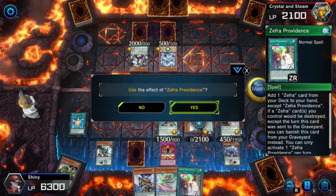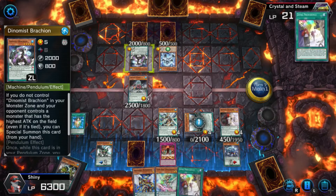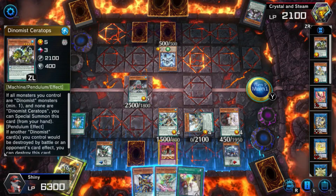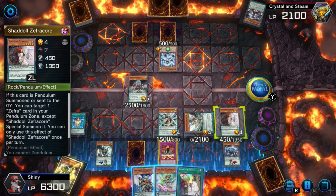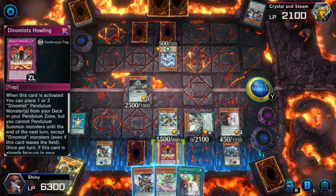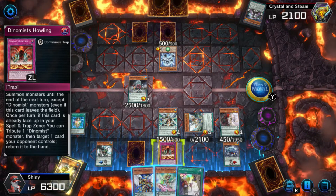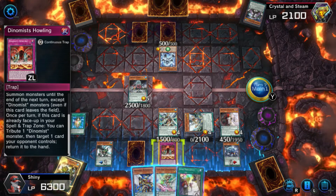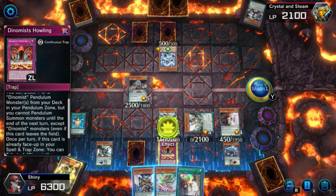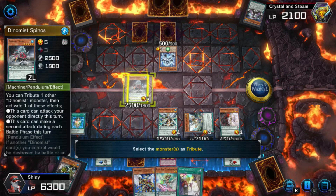This effect — okay, I have to be able to read this. So that would be destroyed except this turn. Yes, we'll do that. Just want to make sure it doesn't negate the effect — which it doesn't. I actually wouldn't be able to get rid of both cards. Oh no, actually yes I would — I'm going to do this. Tribute a Dynamist monster to control and target one card your opponent controls. Return it to the hand. So what I can do is activate this... and I think so. I'm going to do this.